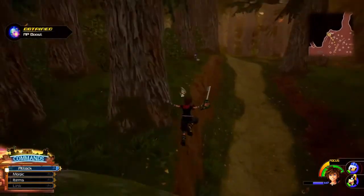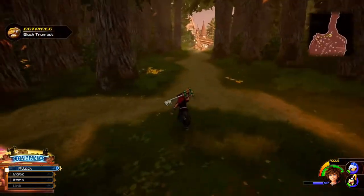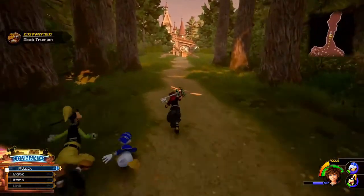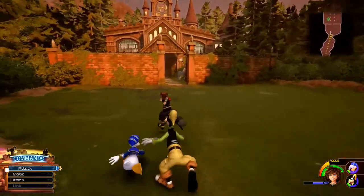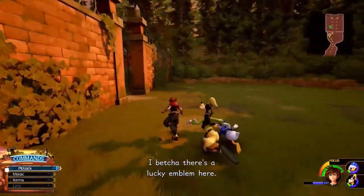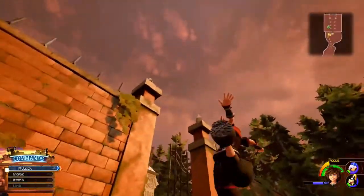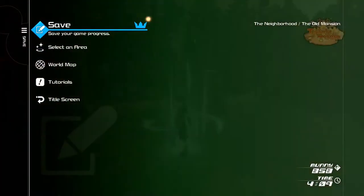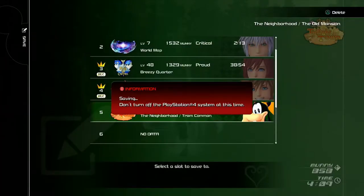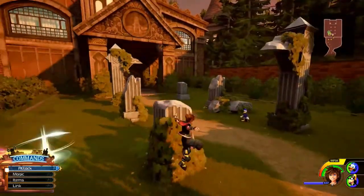Oh, I saw a mushroom we can pick up! An AP boost — we have a few of those actually. I don't think we need to put them on now though, I think we're fine. The approach to the mansion is really good. I do appreciate that there's barely any load screens now. Oh there it is! Hooray! Now we finished the lucky emblems. You don't get a bonus for finding all of them in one spot, unfortunately.